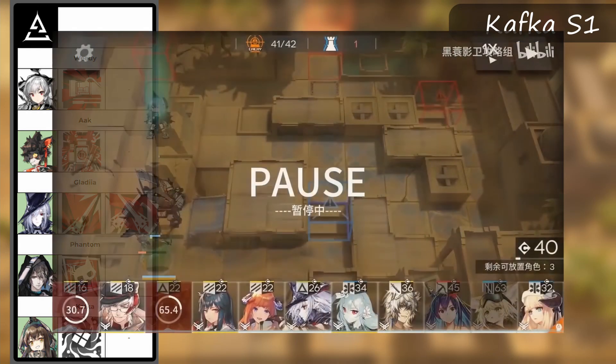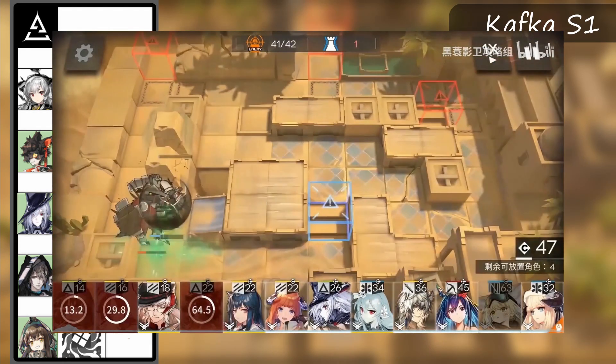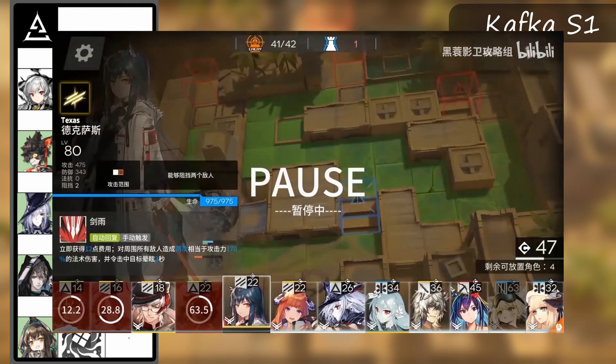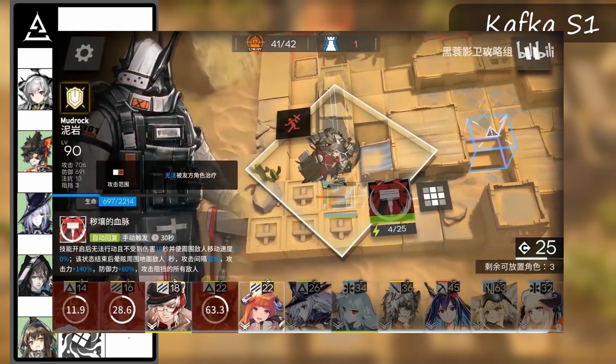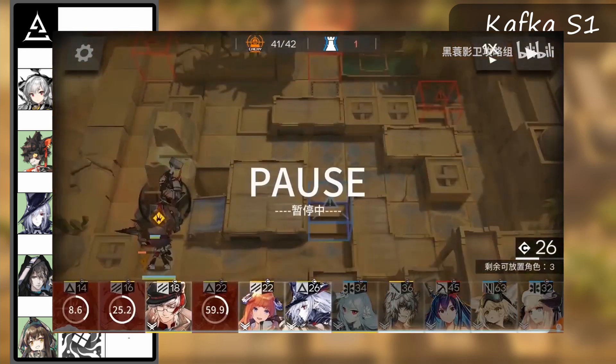Lastly for the specialists we have Kafka. She's usually only seen in max risk in order to pair with Mudruck and Texas to storm the last duelist crocodile. There's not much to be said about her besides that, other than the fact that one clear uses her at E0 skill level 4 for the lower DP cost, but another clear uses her at E2 max.